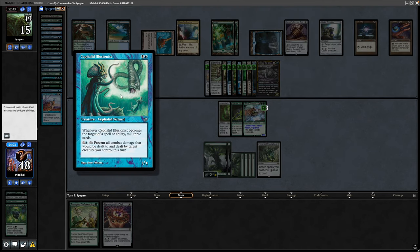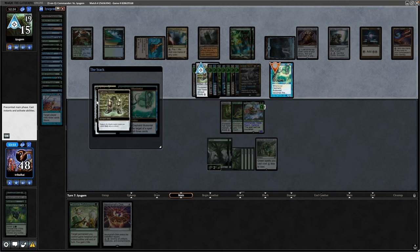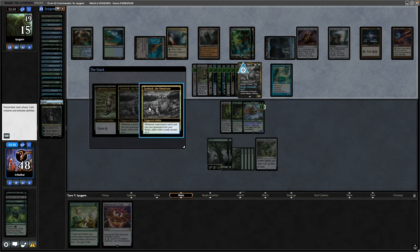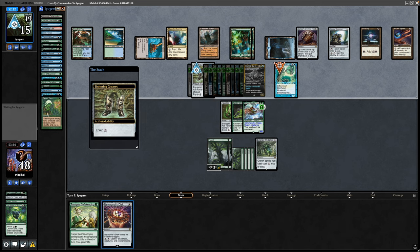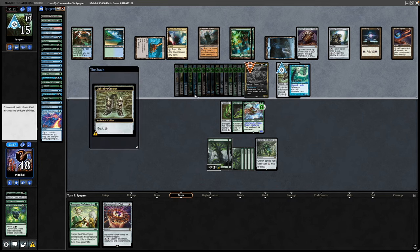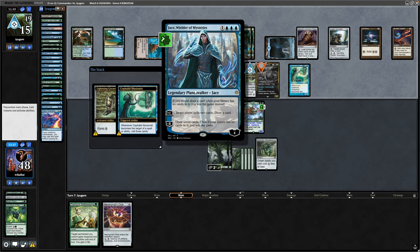Seeing a Cephalid Illusionist — I'm guessing this is some kind of combo our opponent can get going here. A Lightning Greaves is going to trigger the Cephalid Illusionist, and yeah, they're targeting themselves with the mill. This is where I get punished for not having the Nevinyrral's Disc in play and untapped. All our opponent ultimately does is mill himself out and then activate Jace, Wielder of Mysteries.